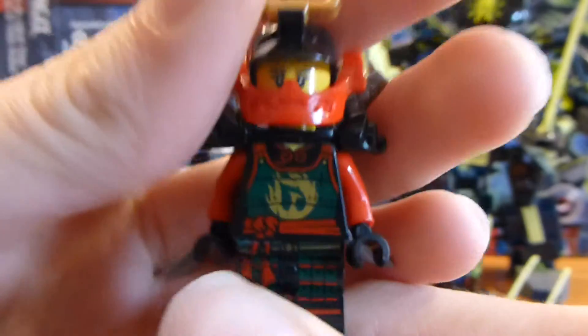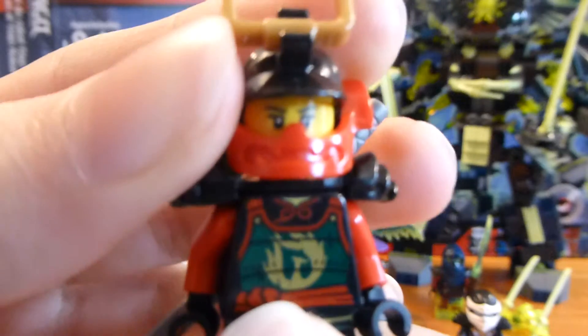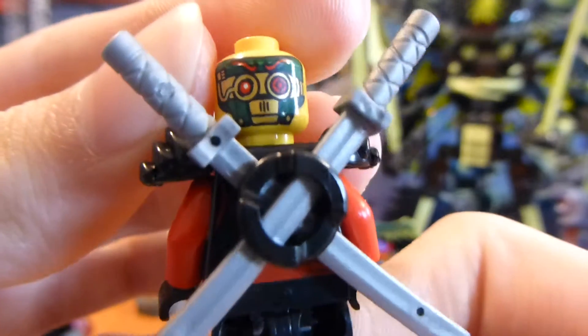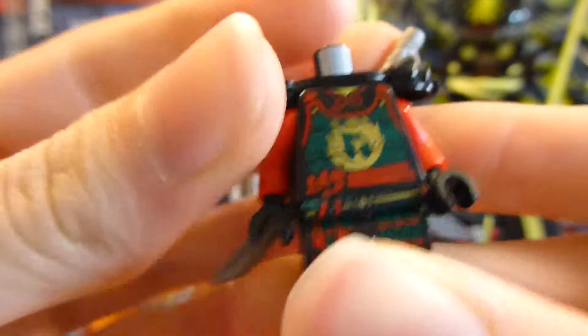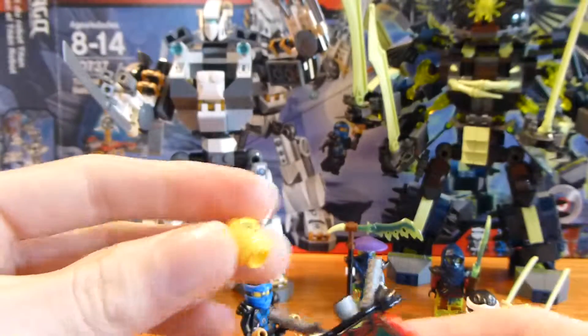The first figure is Nia, who is not exclusive to this set — she's from the previous wave. There are actually two exclusive figures in this set. The first side of her face has a very normal face print. This is the same minifigure featured in the Ninja DBX from the last wave, the Lego Dimensions Nia fun pack, and City of Sticks.